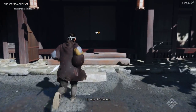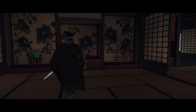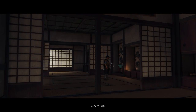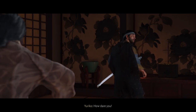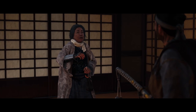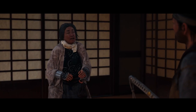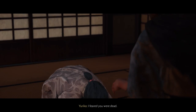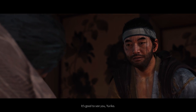All you need to do to unlock the armor is follow through with my on-screen guide right now. [In-game dialogue begins] "Where is it?" "How dare you!" "Young master. I feared you were dead." "I came as soon as I could." "It's good to see you, Yuriko."